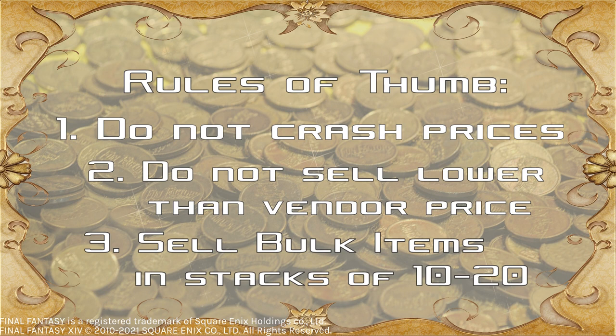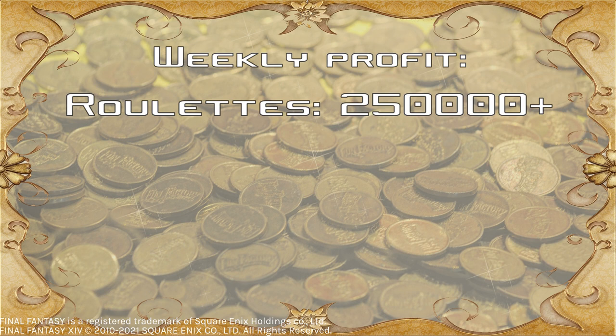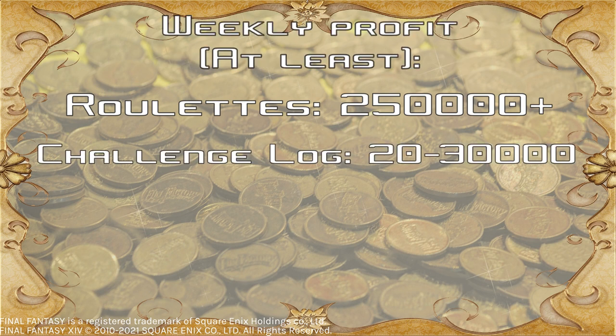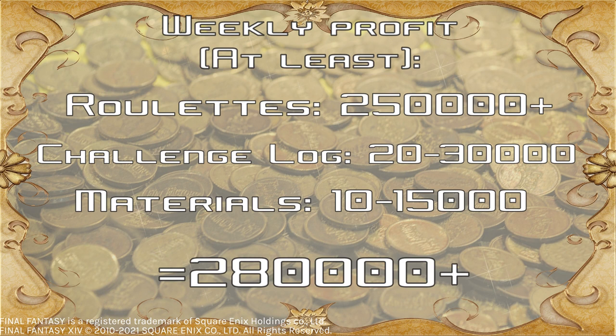So following these tips and assuming a middle-of-the-line profit and completion rating, how much are we looking at? You should be sitting on at least 250,000 gil from leveling and alliance raid roulettes, 20,000 to 30,000 gil from challenge logs, and 10,000 to 15,000 from pickups and bulk sale materials — altogether at least 280,000 gil per week. It might not seem like a lot, but this is gil you can make from just playing the game, with the added benefit of stemming from activities you might already be doing to improve and upgrade your gear. It adds up, and could even see you with enough gil to buy a plot and some furniture once the Ishgard residential district becomes available.